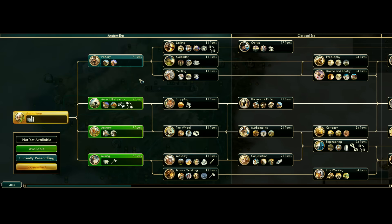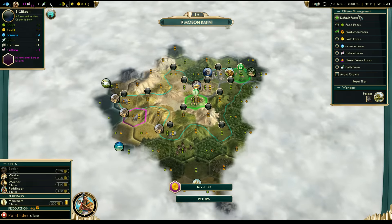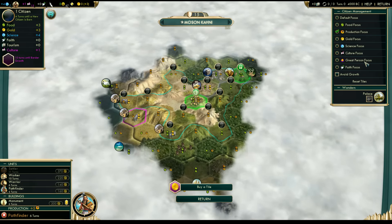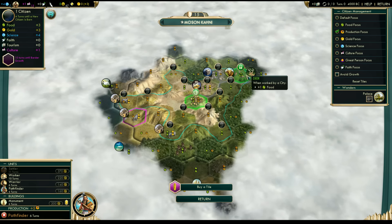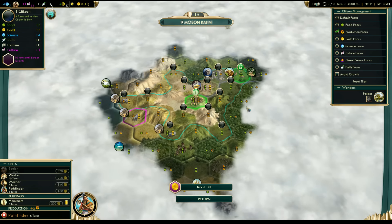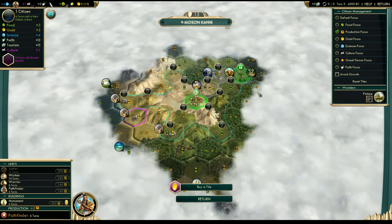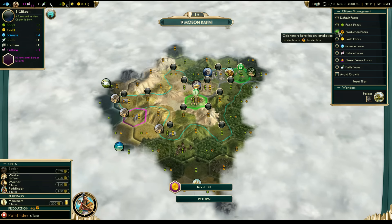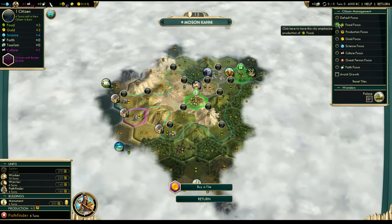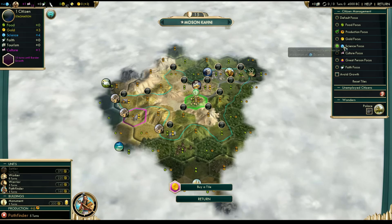Another thing you want to do when you get your first city: I always suggest doing citizen management. Open this up because it allows you to pick what tiles your city is working instead of just the defaults. It gives you a little more flexibility than what the AI likes to do for you, and one thing you want to do is set it to production focused — it defaults to default, so set it to production and then lock the tiles you want.